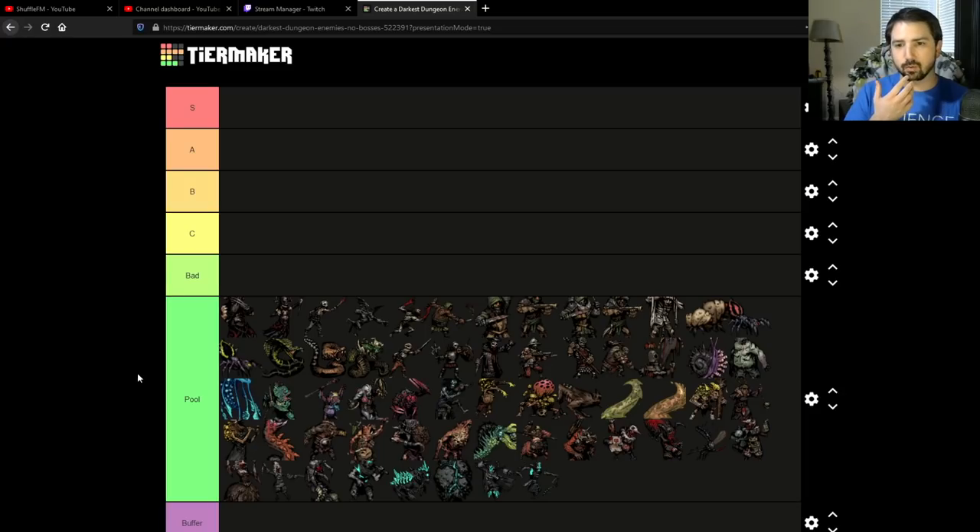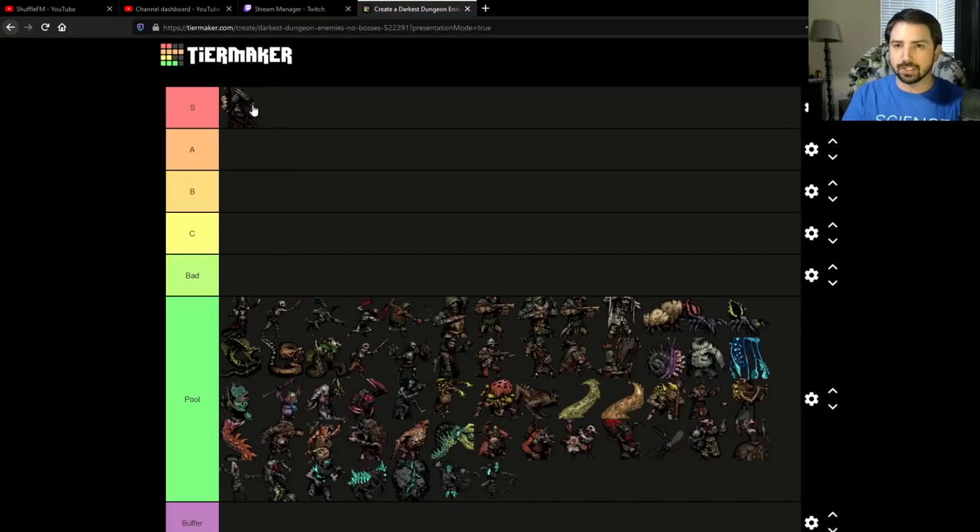We're going to start with the enemies that can appear pretty much anywhere — there are some exceptions, like I think in Crimson Core the bandits can't show up, but that's whatever. Then we're going to go by region after that. We're going to start with the Cultist Brawler and Cultist Witch — I'm going to do these two at the same time. These are two S-tier enemies, and I'll tell you why.